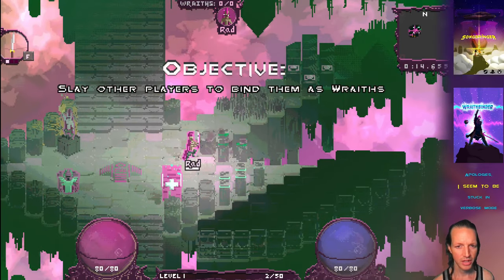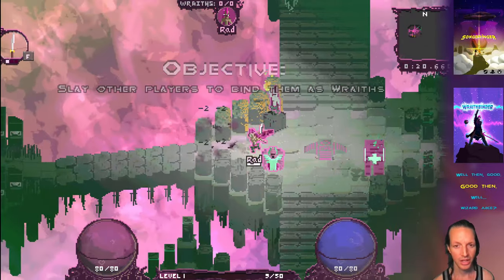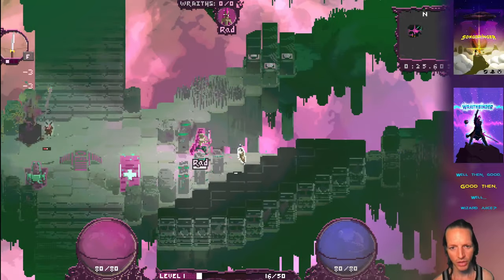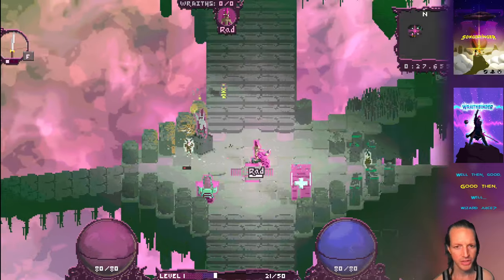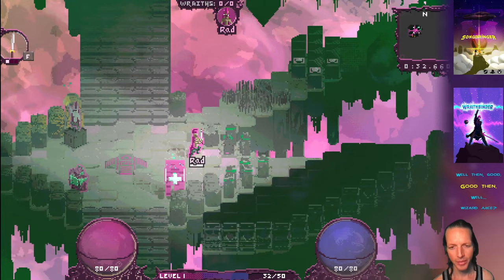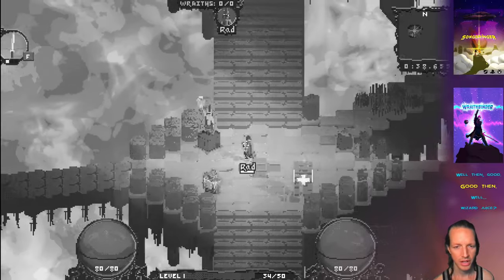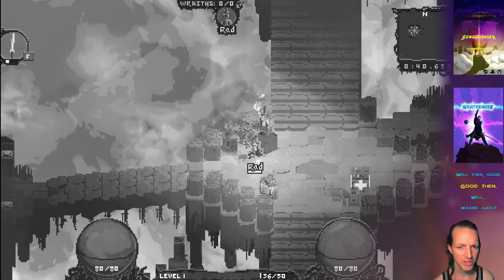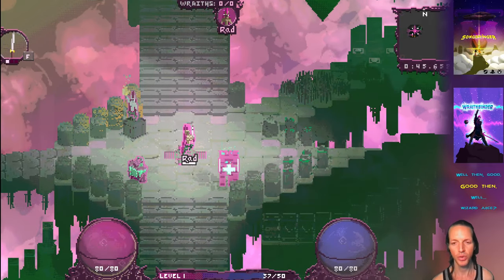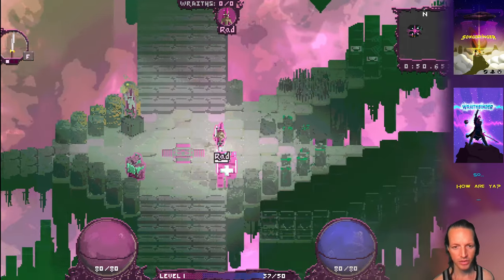These numbers that appear above things when they get damaged — those minus twos — are actually a lot more visible now. First, they're bigger, using the medium font rather than small font. Second, they flash white and black, which allows them to be more visible even when we turn off all color. And they stay on the screen a little bit longer, so it all adds up to make them just more visible.